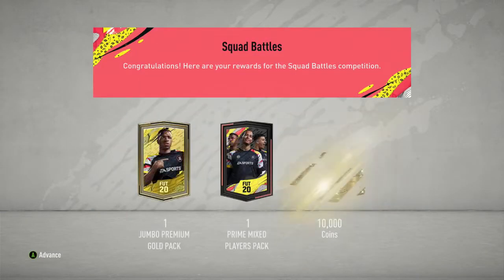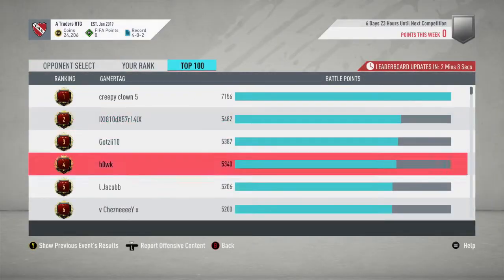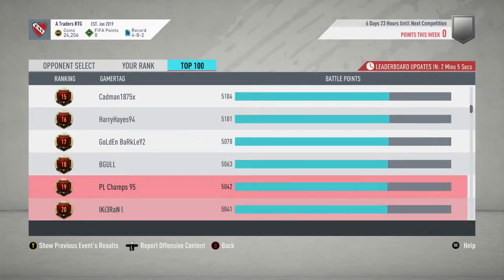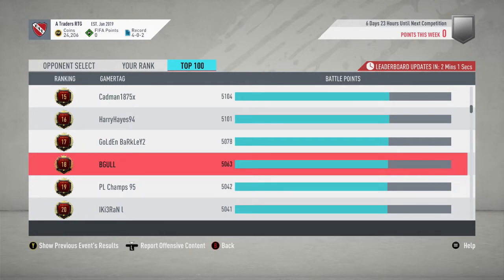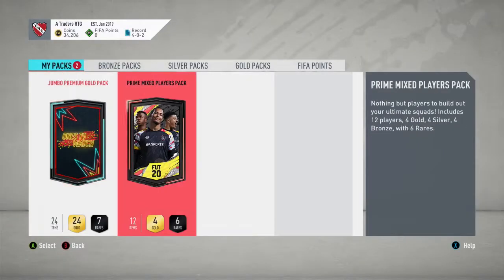As we open the rewards, we check squad battles and as you can see on screen that is actually my main account — I was in the top 100 for a little bit, actually 18th, which was pretty cool. I just thought I'd show that on the road to glory. With the coin boost we are on 34,000 coins now because we get 10k from the squad battles rewards. In the first pack it doesn't slow down and we don't get anything too special.